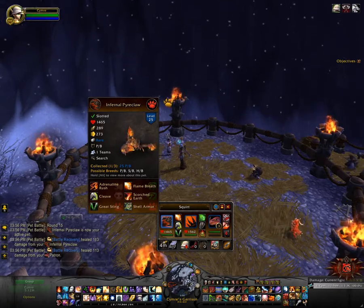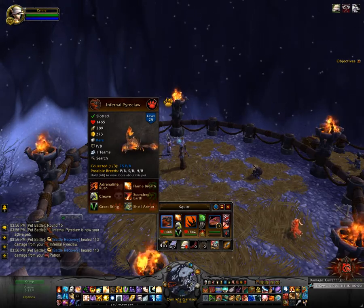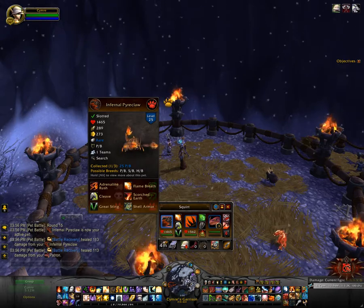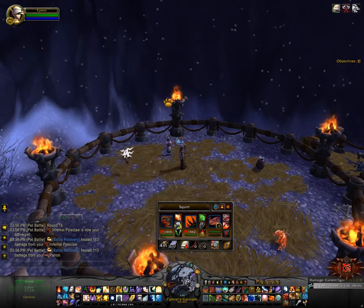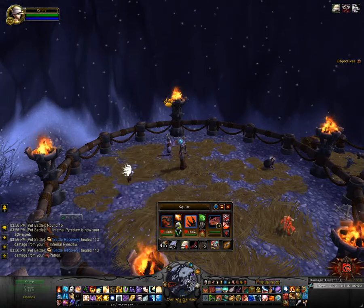The first slot will be the Infernal Pyre Claw, which is a drop from Majordomo in Firelands, and as you can see it comes in three breeds. The breed I'll be using is the PB breed, and Flame Breath, Cleave, and Great Sting will be its abilities.